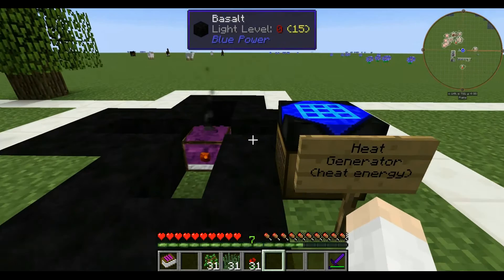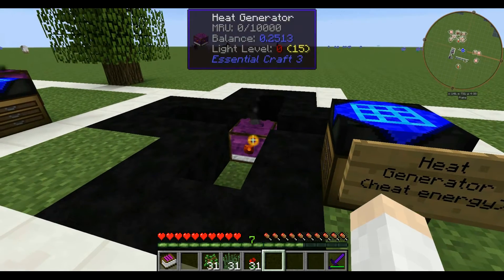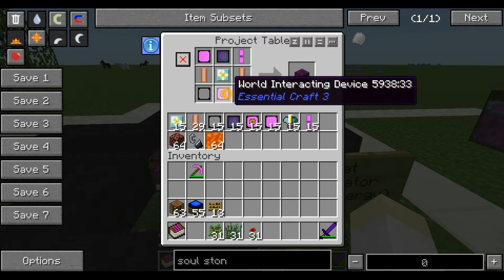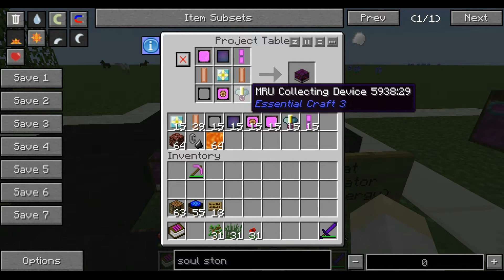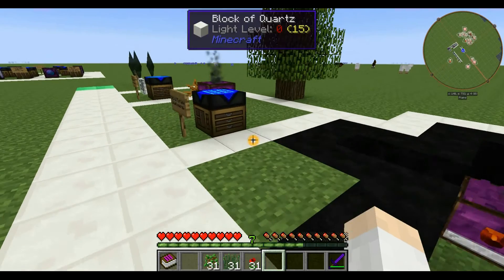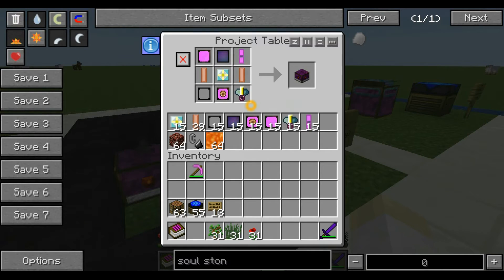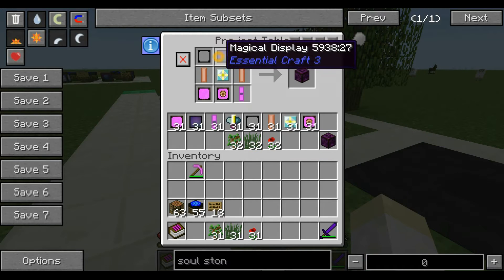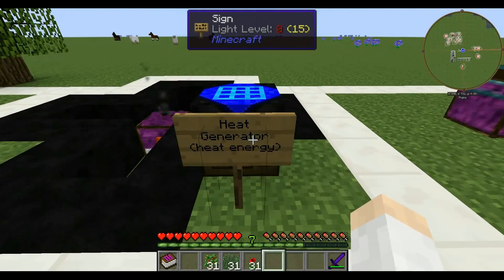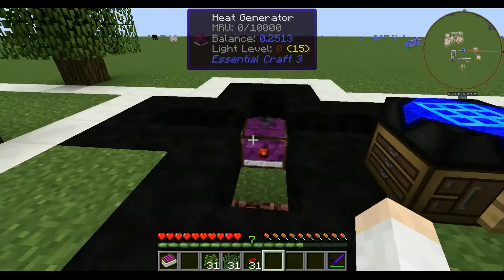The next one I want to talk about is the Heat Generator. This is the one I used in my base, because it's a very good generator. It's built with two heat rods, a core, a world-interacting device, a magic fortified frame, a collecting device, a conversion matrix, a magical display, and a magical plate. It's very similar to the Natural Furnace — in fact I think it's the same ingredients, just in a different configuration. I would recommend just building the Heat Generator since it's not any more work to make.